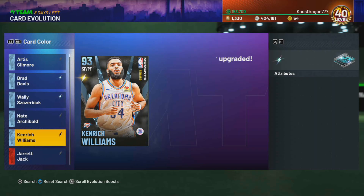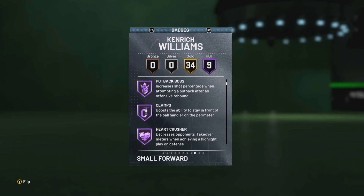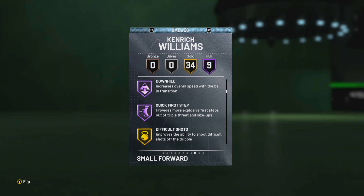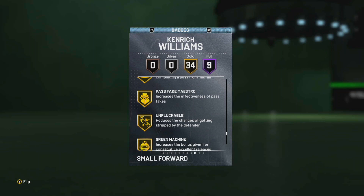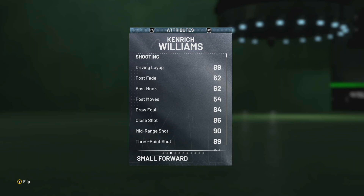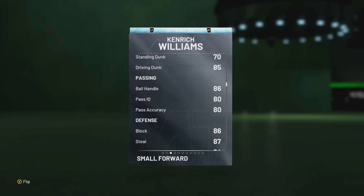Boom, there we go — Kenrich Williams Diamond! Now that we EVO'd him, he's got 34 gold badges and nine Hall of Fames: Catch and Shoot Hall of Fame, Corner Specialist Hall of Fame, Hook shot Hall of Fame, Clamps Hall of Fame, Heart Crusher Hall of Fame, Downhill Hall of Fame, and Quick First Step. He doesn't get Range Extender though — that sucks. Three-point rating went up to 89, and ball handling only went up to 86 — I thought it'd be 90. His blocking went up tremendously.